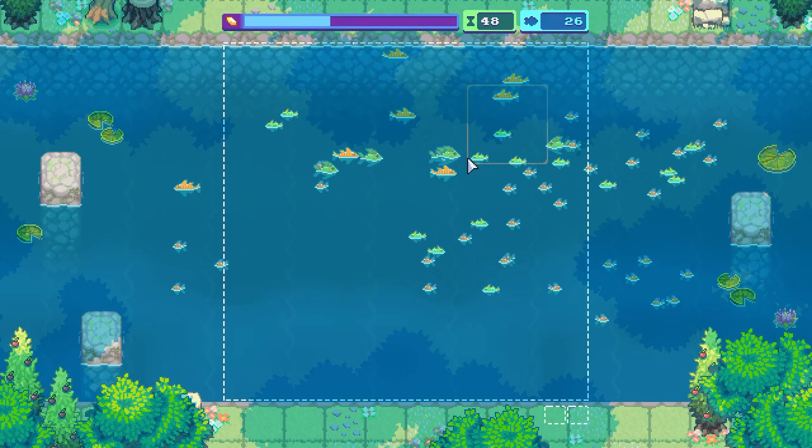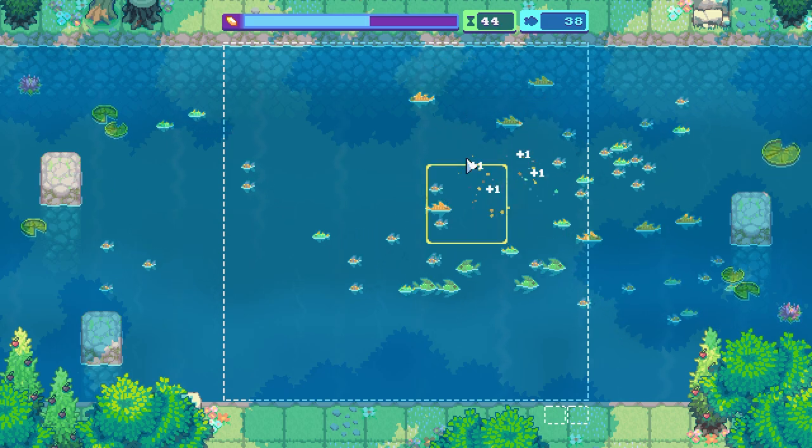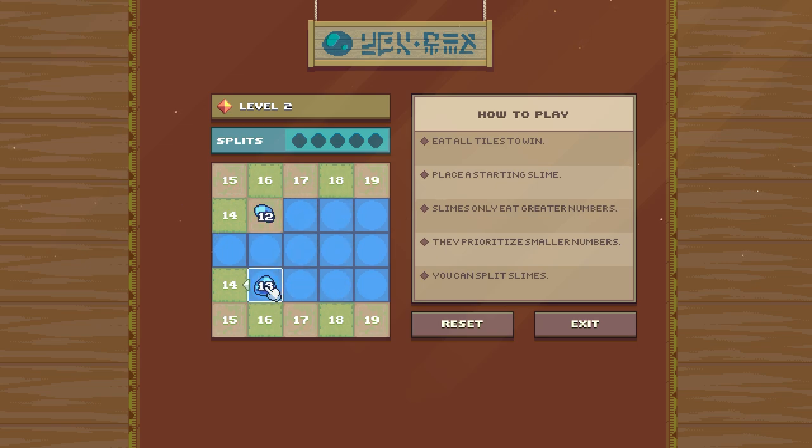First, there's a fishing minigame, which is simplistic but can help ease some of the stress that might build up after a particularly challenging run. Then there's a slime numbers game, which took me a few tries to wrap my head around, but in the end turned into a fun little series of brain teasers. And after you conquer your first boss, you unlock the arena in which you can test your skills and battle prowess.